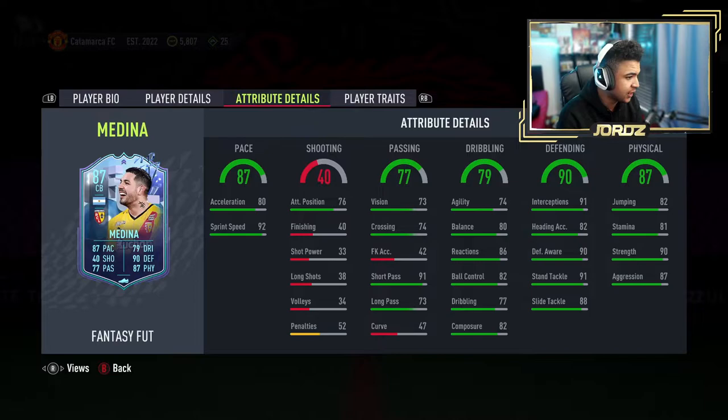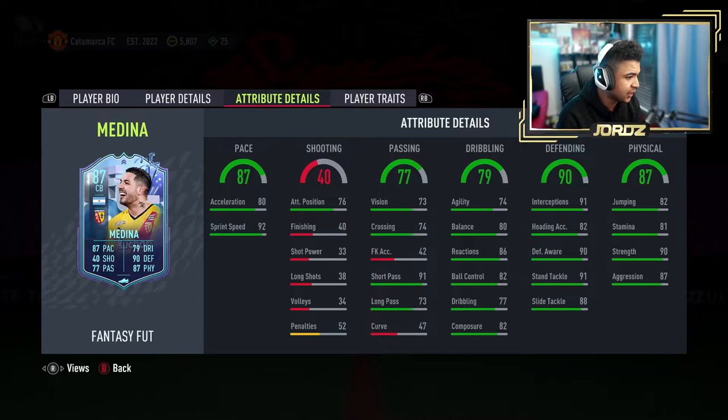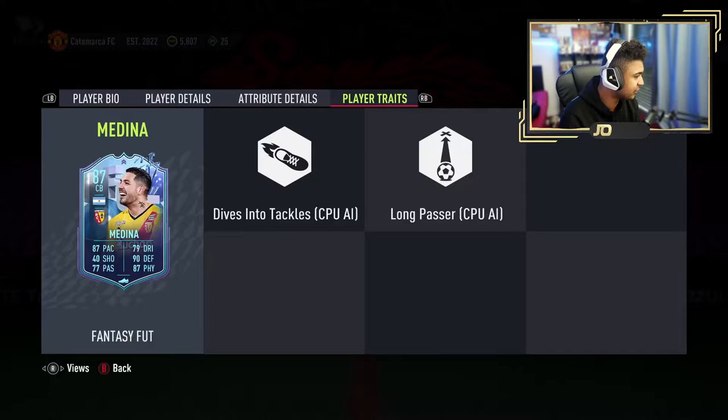Sprint speed is very good at 92. His strength is 90, though you've got players like Osterman and a couple others that are stronger than him. Defensive awareness is 90, standing tackle is 91, sliding tackle is 88, reactions 86, short pass is 91, long pass is 73 — very good for a center back. Player traits: dives into tackles and long passer.